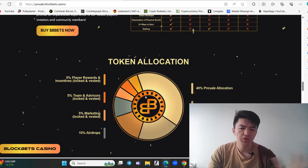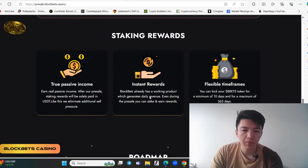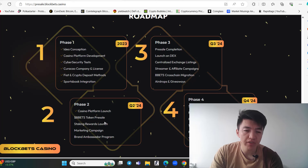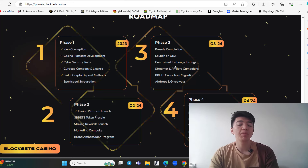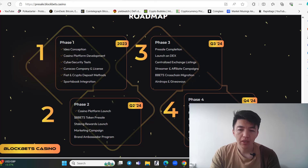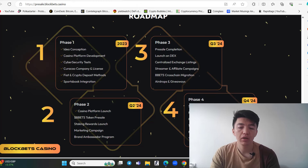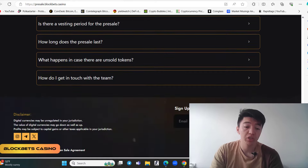Looking at the roadmap: Phase 1 is already completed. Phase 2 covers the BlockBit token pre-sale and staking. Phase 3 is all about listing — pre-sale completion, launch on decentralized exchanges, centralized exchange listing, along with airdrops and giveaways. Phase 4 includes a sportsbook release, PvP and original games, poker integration, an NFT ecosystem, and tokenization of physical assets.